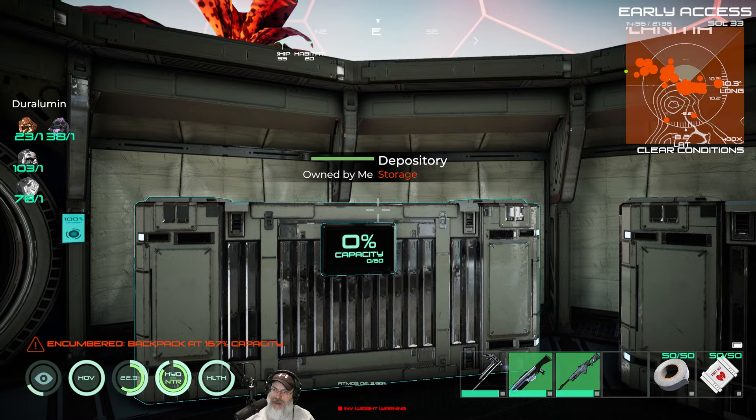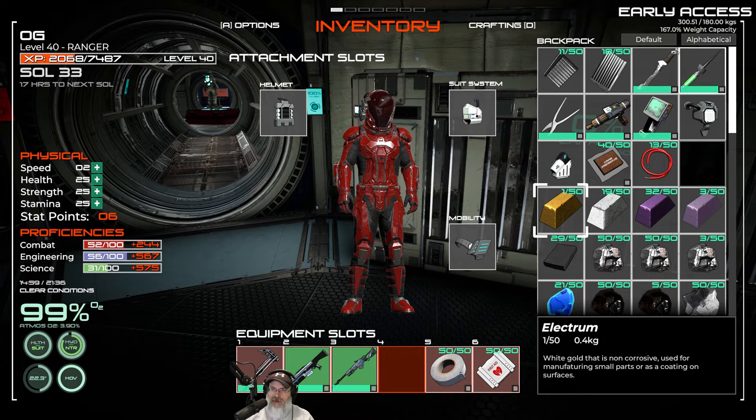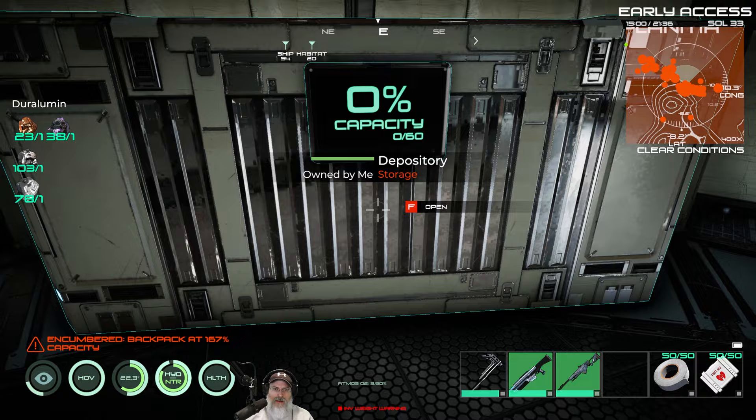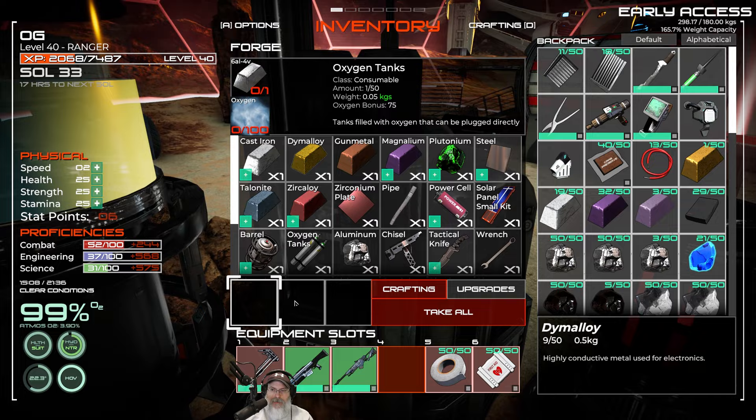Duralumen is done. Now we have Dime Alloys — we need a total of nine Dime Alloys, and I have none at all. So let's make them: one, two, three, four, five, six, seven, eight, nine. Let's put those in our inventory and take them out to the spaceship.